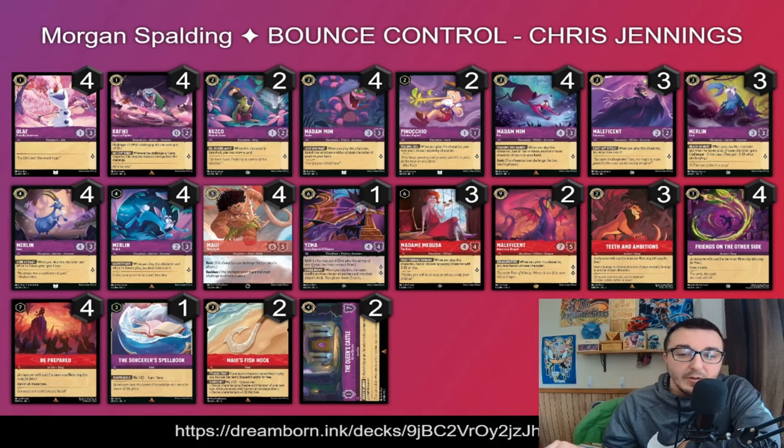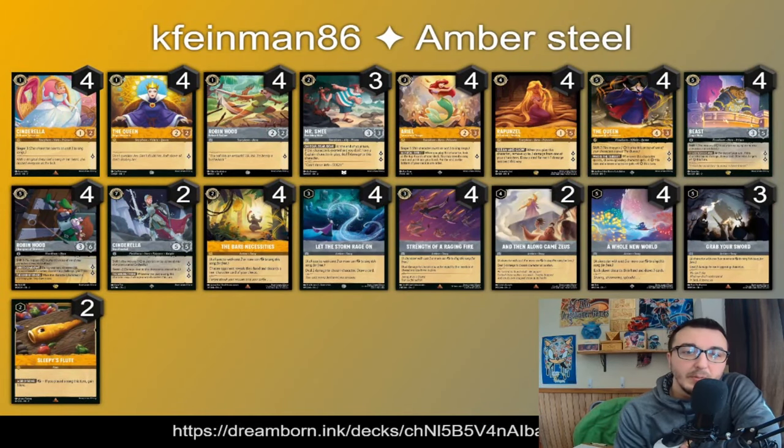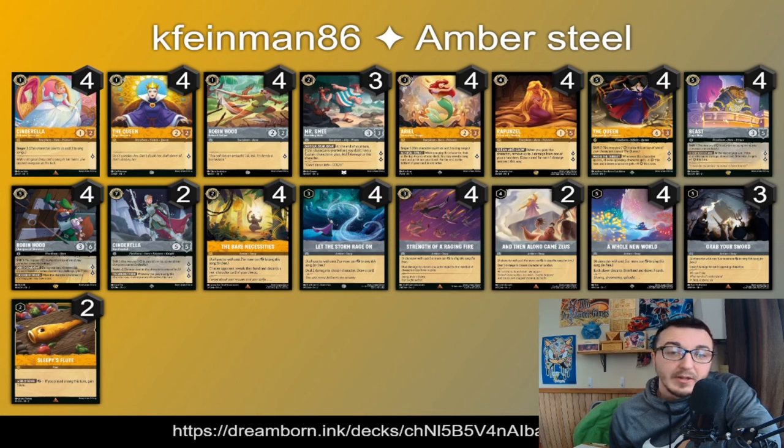Amber Steel mirror match — same color but not the same plan. Baboom on Cinderella is very helpful: you can potentially get rid of the shift target and get rid of that three-cost Singer, because Raging Fire and Storm Rage On early game control the tempo, especially when they're singing them with their one-drop. Smash hitting Ariel feels really good. Rapunzel has been seeing more play as part of a draw engine. The Queen and Robin Hood packages are pretty universal in this color matchup. Beast Tragic Hero has been played in most lists.